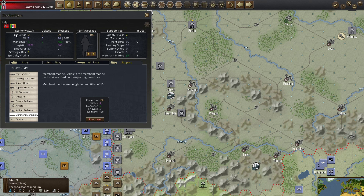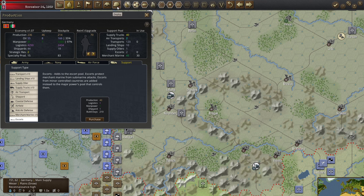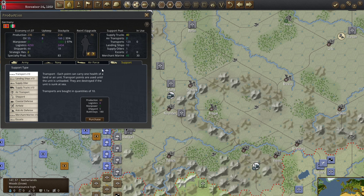Back to Germany. Merchant marine at 45 — doing much better. Escorts: only two, taking 210 days and costing 40 each. We're going to get two of those. That's why we've already started building the shipyards to increase our production of ships.